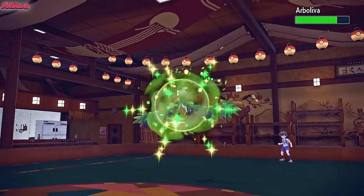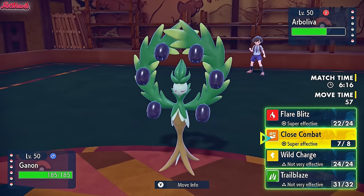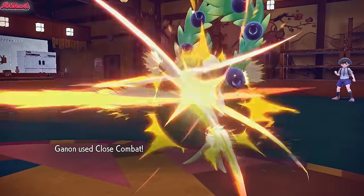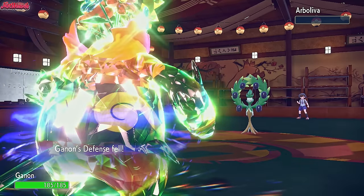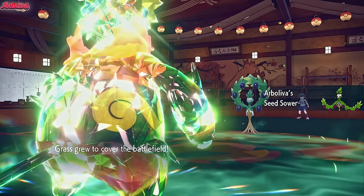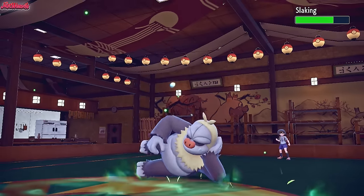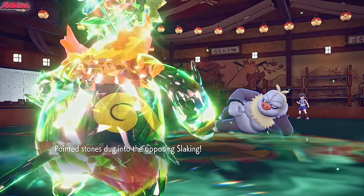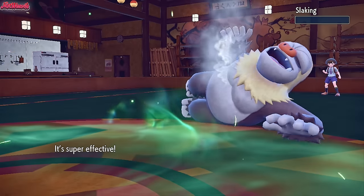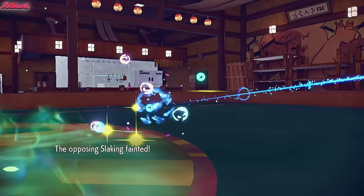Arboliva comes in. We should be able to take this out with a Close Combat — we don't want to Flare Blitz because that would lower our HP for the Mach Punch from Hitmonchan. So we go for a Close Combat — no recoil, just defence drops. That's the dead Arboliva. Grassy Terrain goes up from Seed Sower but that's fine — it'll heal us every turn and boost Trailblaze damage. In comes Slacking — they're trying to get our defences lowered for the Hitmonchan. We go for a Close Combat again, outspeeding because of Trailblaze, and the Slacking goes down. Now it all comes down to Hitmonchan — specifically whether Emboar can live Hitmonchan's Mach Punch at minus-three defences.